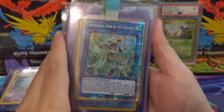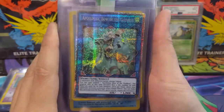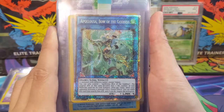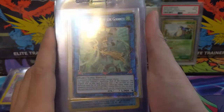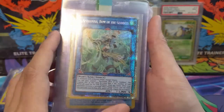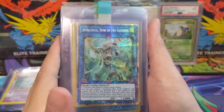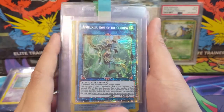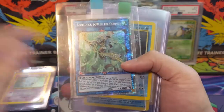Last time we had some Yu-Gi-Oh cards, and this is probably one of the more expensive ones I have — a Prismatic Secret Rare. I can't remember what set it's from, but this is when they first introduced the new highest rarity. It's Appelusa, Bow of the Goddess — the regular version is a Secret Rare, and this is like the secret secret rarity above that.